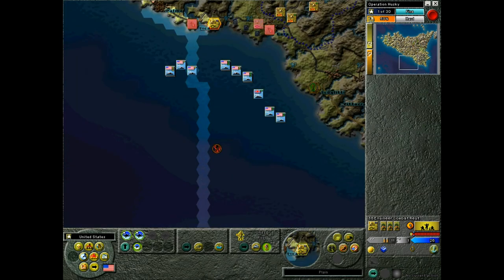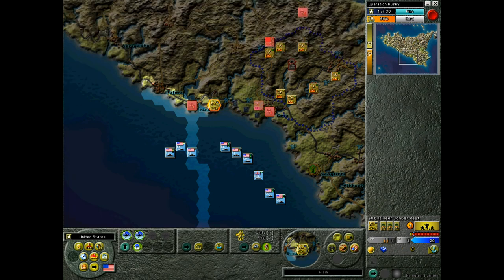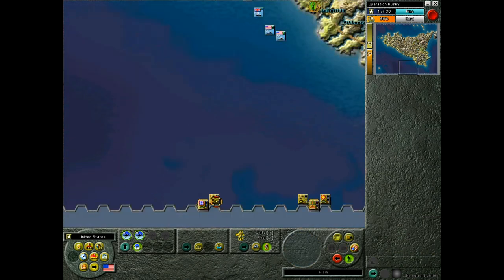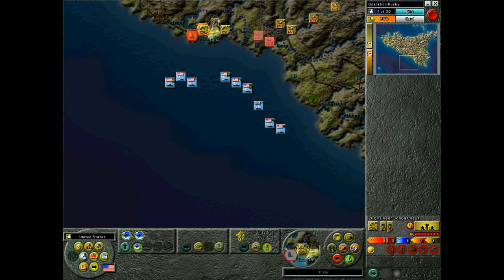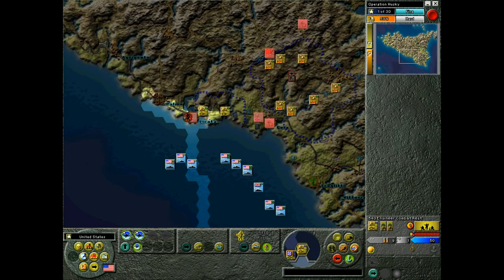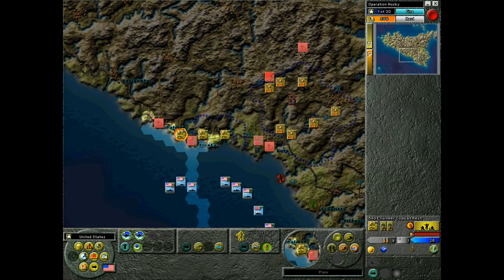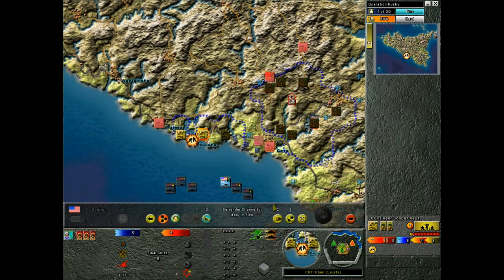Now here I have a chance to land, and you'll see that single die icon — that means it's a contested landing and I could take damage. That's how many dice will be rolled to decide whether I take damage. I'm going to land with my combat engineers first. Usually having them, rangers, and marines go first is the best option so that your main infantry units don't have to be on such a contested beach.